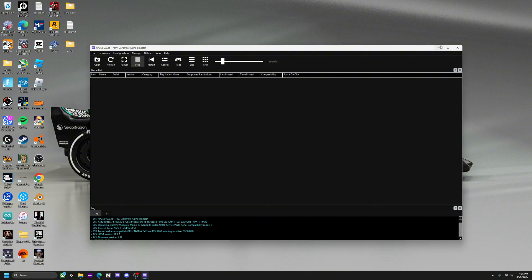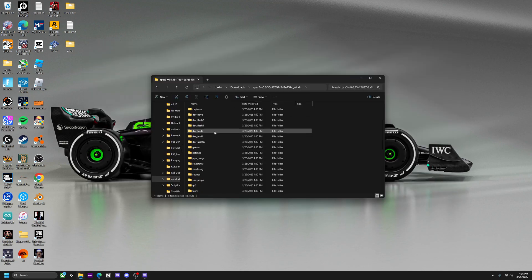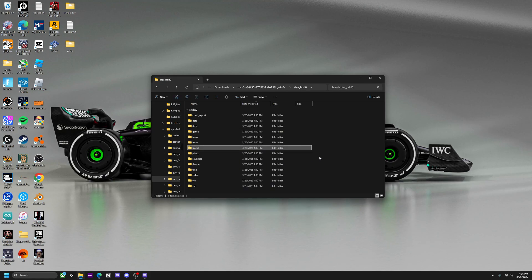Back to RPCS3, hit File, then Install Firmware, and select the PS3 update .pup file. Once that's done, we can go to the NCAA folder. This is why I recommend having a folder where you have everything together.